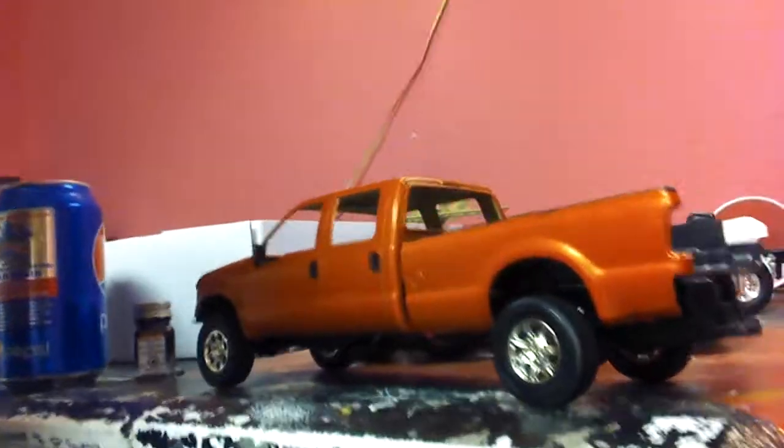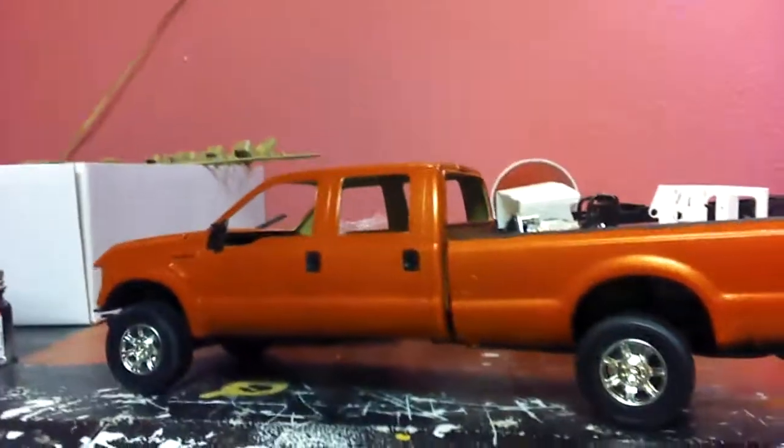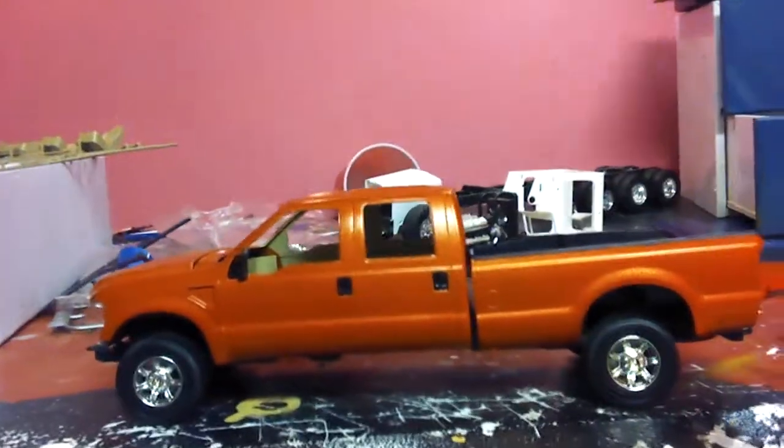Finally got the interior all painted. The bed side is just sitting up there for show. I got all the interior — it was like a gray and I painted it like a tan, this khaki tan. You can see that. The only F-350's I've been in, they've had that light tan leather in them, so I figured that would look better and pop with the orange and the black.